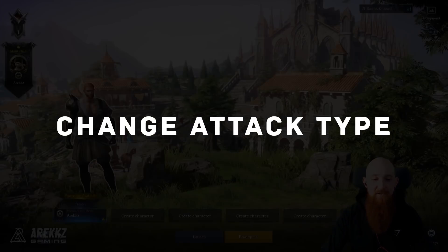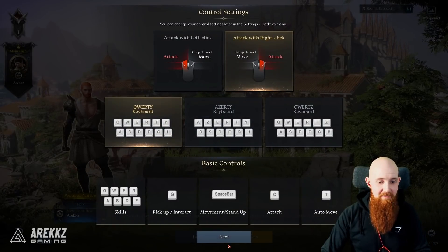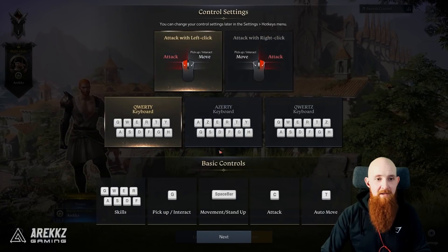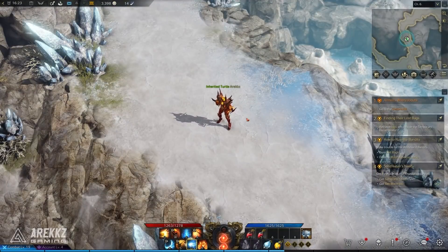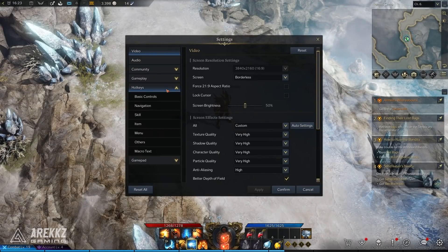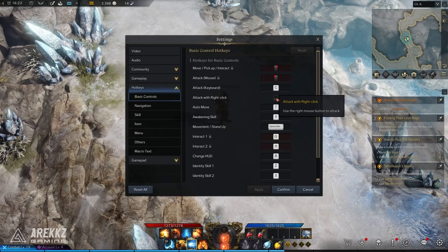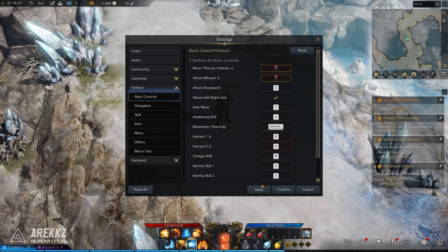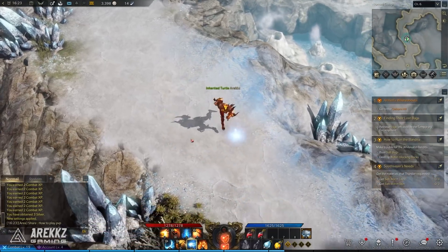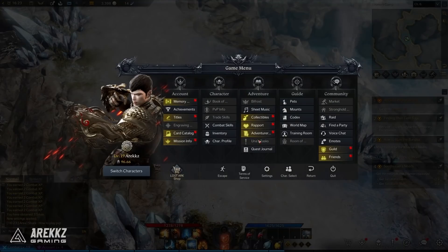Point number six: I saw quite a few people asking this one. When you start the game it asks you to pick your play style — whether you want to attack with left-click and move with right, or vice versa. If you chose the wrong one, go to the menu, then Settings, then Hotkeys, then Basic Controls. You'll find a checkbox there: if it's unchecked, left-click is attack and right-click is move; if you check the box, right-click is attack and left-click is move. That's how you correct it.